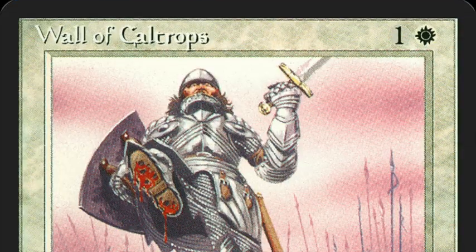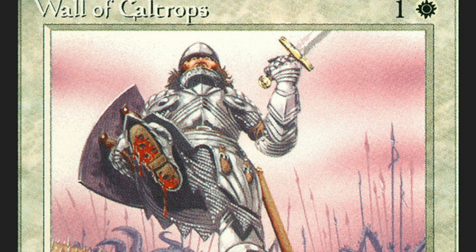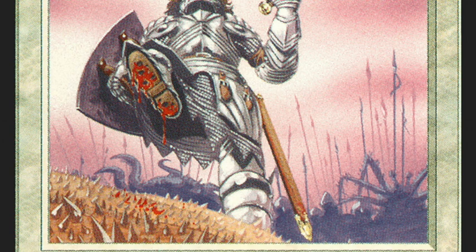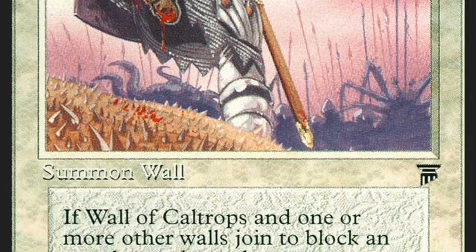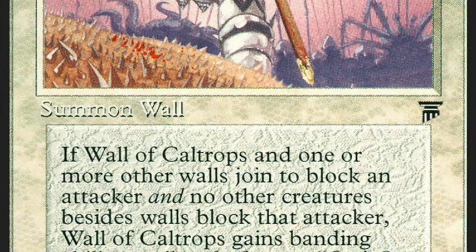Talking about Wall of Keltrop — maybe this is a wall you don't know yet, you don't see it often in old school. It's one white and one, and it's a 2/1 wall, which is pretty unique stats for a wall. Having two power is obviously why I need it — I need walls with power. There's a lot of text on the card, but what it basically says is when you block, you can band with other creatures.